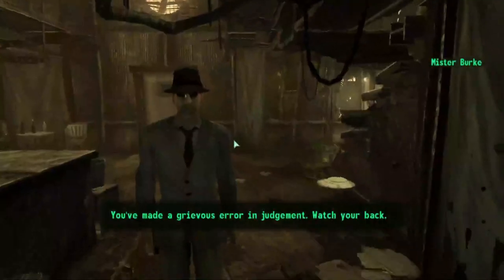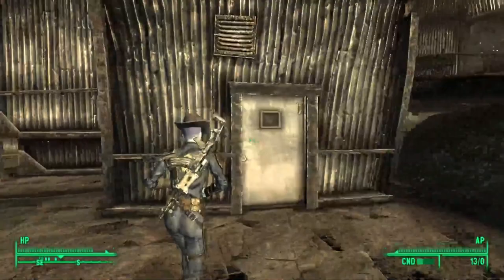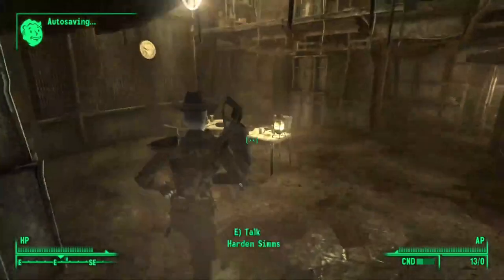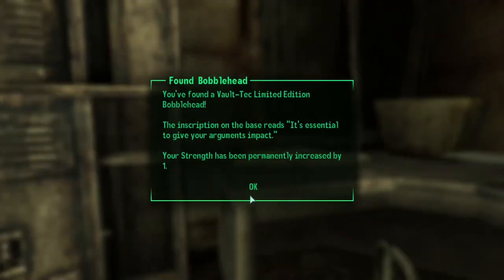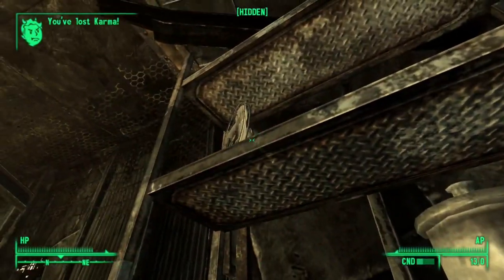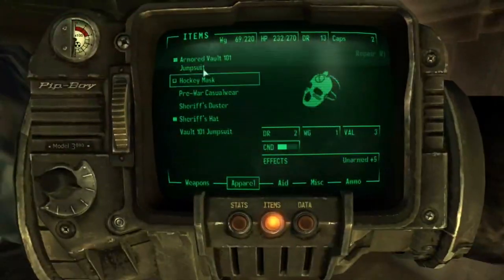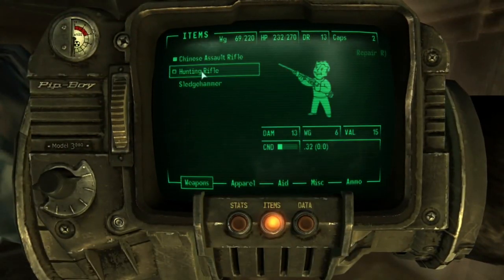Mr. Burke also confronted me afterwards, which wasn't terrifying. Going over to Lucas' house with my newly acquired key, I gained entry, finding both the Strength bobblehead and what would become the best weapon at my disposal during this run — the sledgehammer. Trust me when I say this was a real lifesaver, as I now had a melee weapon that could take me through the entire game.